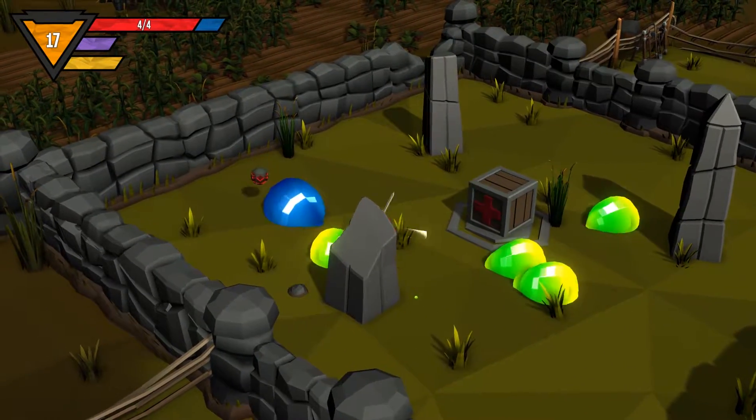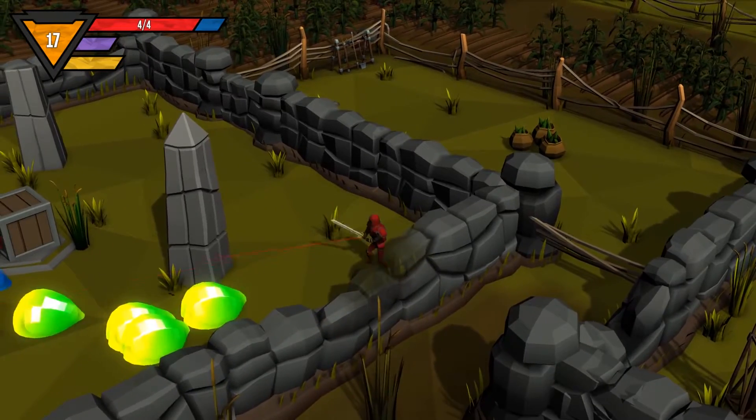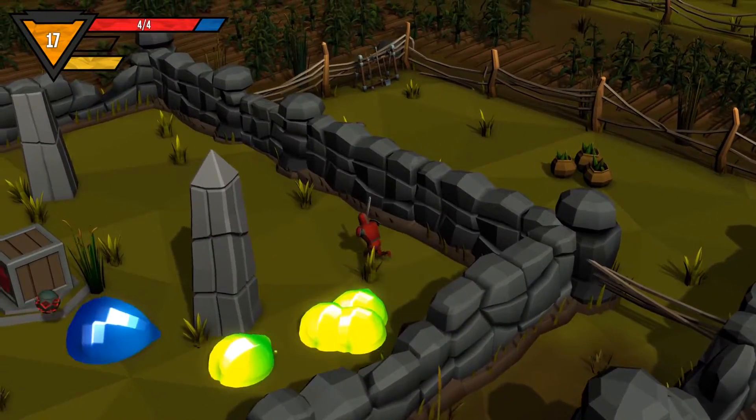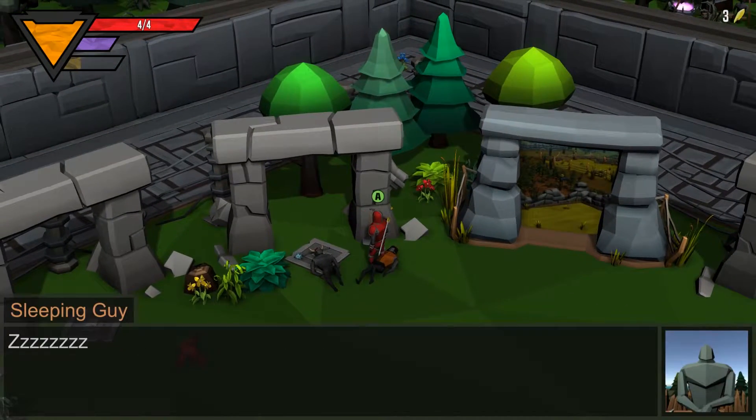The enemy composition has a little variety, ranging from these green blob dudes, some turrets that burrow underground, and these robot spheres that float around. All of them have a specific routine to kill them and the main difficulty for me was learning to time my dodges, but after a few goes it became fairly straightforward.